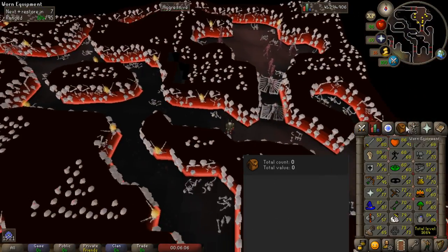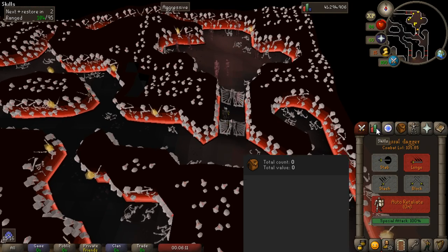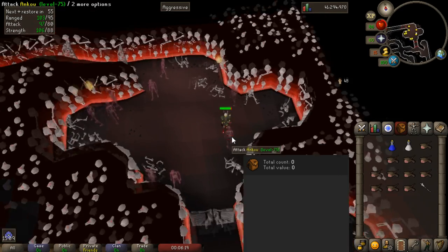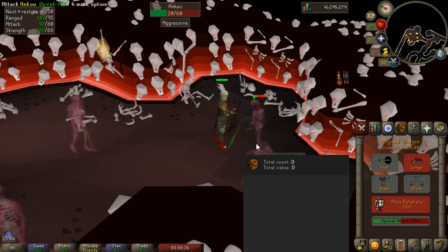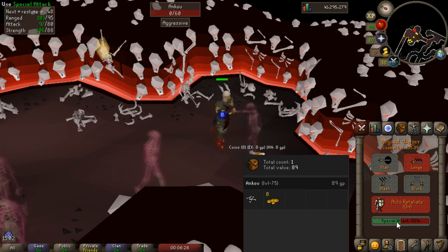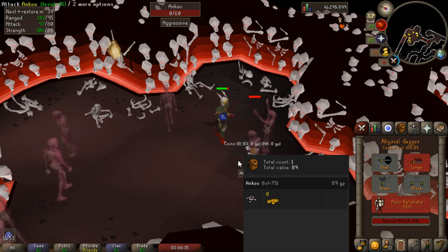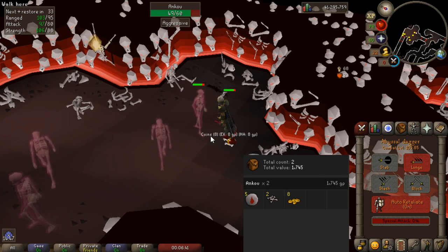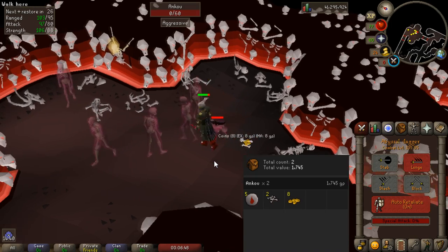Back in the day this used to be my go-to money-making method and that is killing Ankous. The easiest ones to access are in the Stronghold of Security. Now they're not as good anymore because pure essence is worthless, however they still drop a lot of Death Runes and Blood Runes. The easiest way to kill them is with melee however there can be a safe spot in another part of the dungeon if you want to range them. I'd recommend around 60 in your melee combat stats to kill them. They're decent XP per hour, you can get them as a Slayer task, and you can probably get around 150,000 to 200,000 coins an hour.